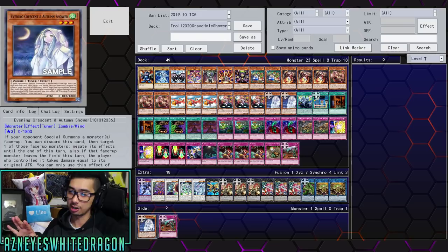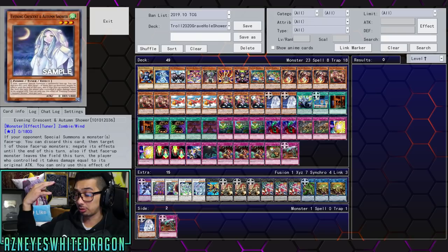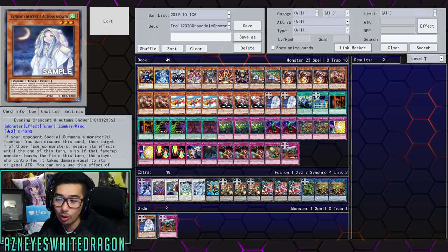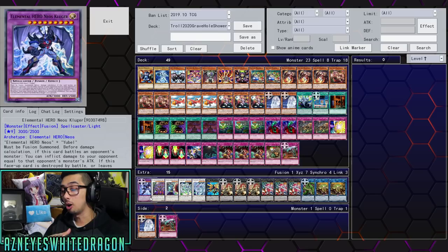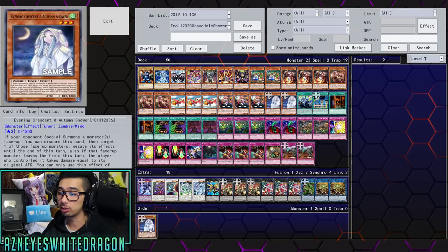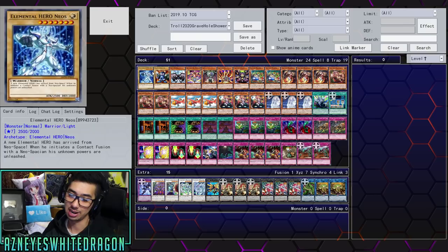You can definitely utilize Evening Crescent — if your opponent special summons something during your turn, you can activate Autumn Shower and instantly attack over the monster, and they'll take that monster's damage. There was a replay when a guy went for Ritual Beast and special summoned during the Trap Tricks player's turn. So if your opponent special summons during your turn, you hit them with Autumn Shower. Not only do they take the battle damage from Neos Kluger, but this card inflicts burn damage plus double burn from the monster's attack with Autumn Shower.